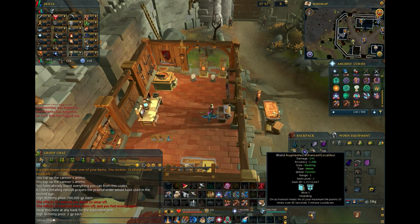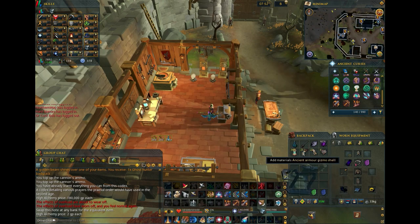Necromancy gear at level 70 and higher will of course be augmentable, so make sure to get a nice supply of Divine Energy, Augmentors, and Gizmos, so you won't have to waste much time dealing with that on launch.